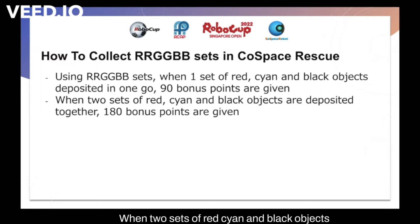When two sets of red, cyan, and black objects are deposited together, 180 bonus points are given.